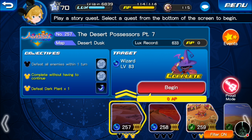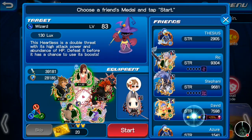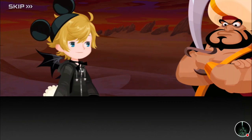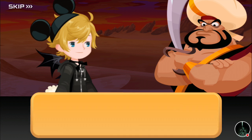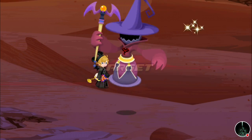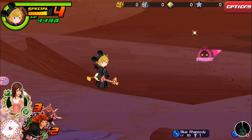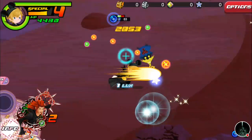Alright, so we'll go up against this wizard — Desert Dusk. The objective is to defeat all enemies within one turn. Sephiroth seems to be appearing again, so I think we'll use him. Our target is a wizard in the top right of the map, so we will go the complete other way and kill everything like that.